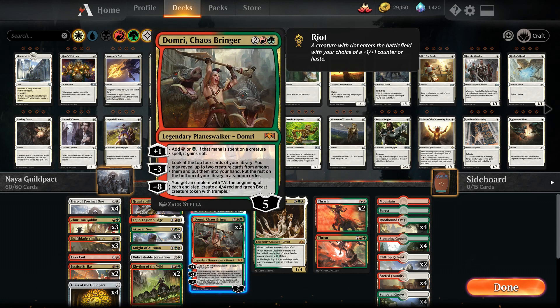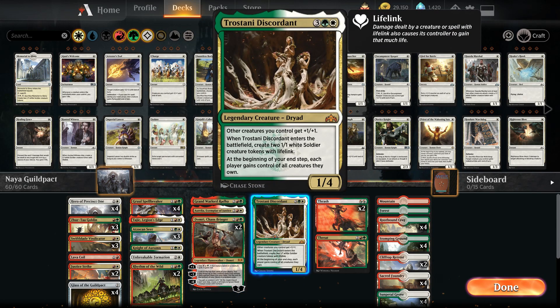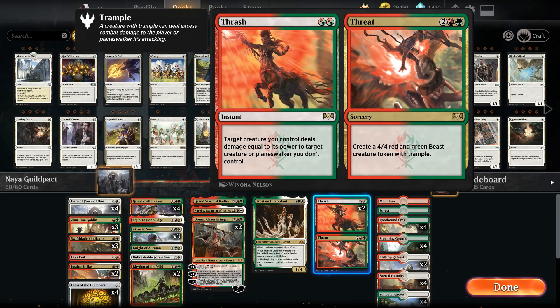Domri goes very well in a riot-type deck. It comes with five mana, automatically going to six, making it a little harder to kill. Trostani makes other creatures +1/+1, pumping everything including Hero of Precinct One's tokens, and can reclaim creatures stolen by mass manipulation. The last card in the main is Thrash // Threat — creates a beast, triggers Hero of Precinct One, and as a red-green creature, gets pumped by Glass of the Guildpact. Thrash lets a creature deal damage equal to its power to a target creature or planeswalker.